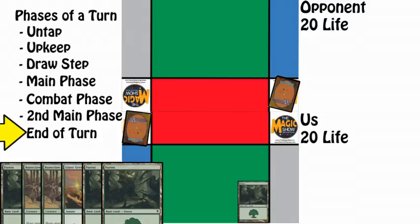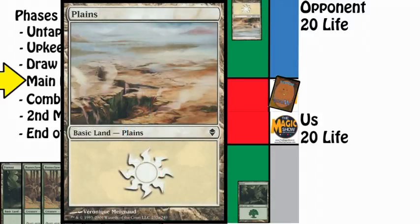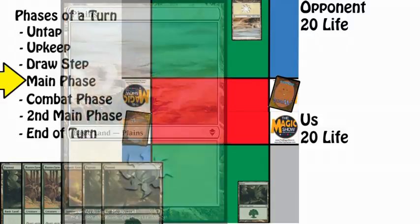So we pass the turn to our opponent, who then goes through the phases of their turn. Since you only skip the draw phase if you're going first, our opponent draws a card and then goes to their main phase, where they get a chance to play cards as well. They play a basic Plains, which makes white mana as seen by the symbol on the card, and they say go.